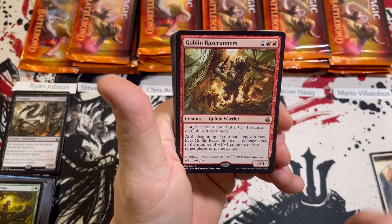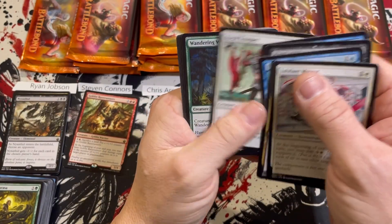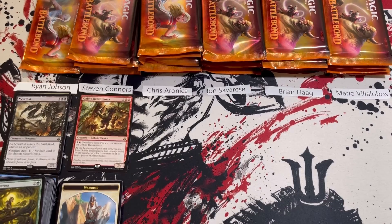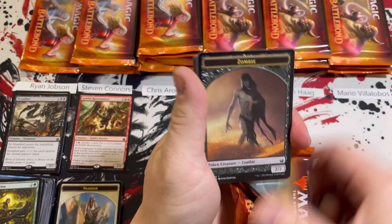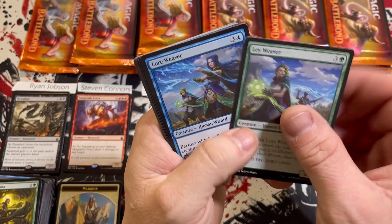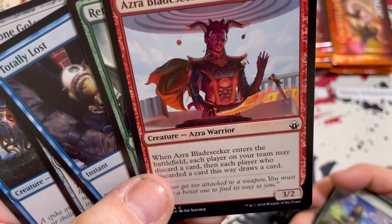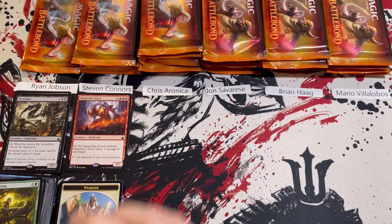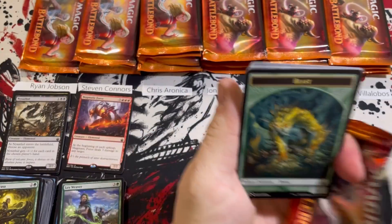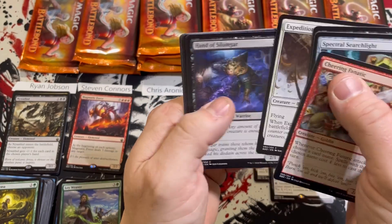Pack one for Steven: Forest and Goblin Ringleaders — that is a scary goblin. Pack two: Zombie token, Magmatic Force for eight, first uncommon partner pair — the Lay and the Loreweaver. I think this is the first set where the creature type Azure was introduced — let me know if I'm right. Pack three: Beast token and another partner pair — Regna and Krav — that's 11 pounds of beef for Steven.